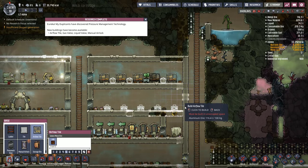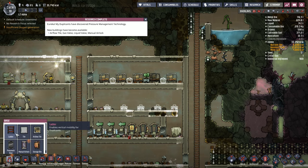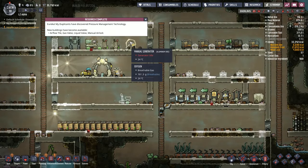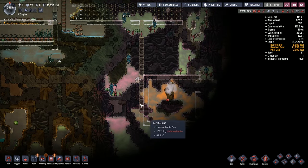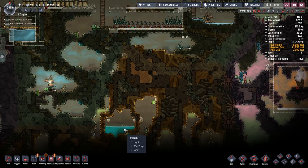We definitely need to go around and replace some of these doors with pressure doors. All in all looking pretty good, but it'd be nice if we could keep the pressure inside the base. Even though we can't take advantage of it right now, I'm just preparing the area around this natural gas. I know exactly what I need.